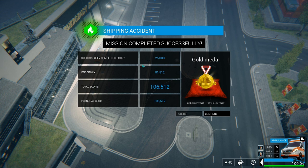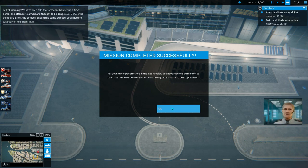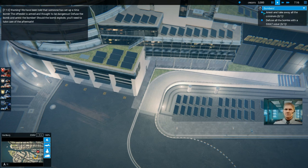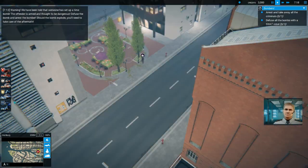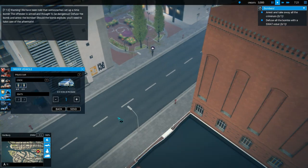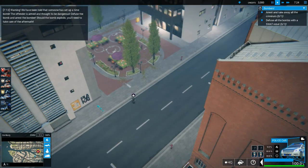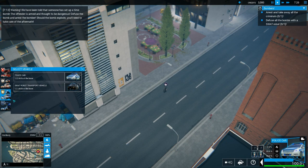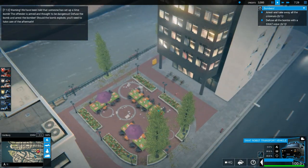I was thinking that our timing with the paramedics and all would be a little bit off, but still good. For your heroic performance in the last mission you have received permission to purchase new emergency services. Your headquarters has also been upgraded. Warning: we have been told that someone has set up a time bomb. The offender is armed and thought to be dangerous. Diffuse the bomb and arrest the bomber. Should the bomb explode, you'll need to take care of the aftermath. This is eerily similar to what happened just a couple of days ago in Sydney — the guy held up a Lindt Cafe. Lindt are a pretty good Swiss chocolate company.